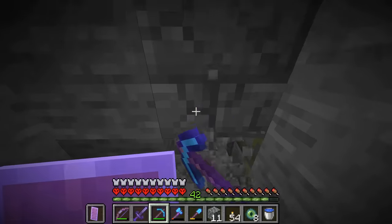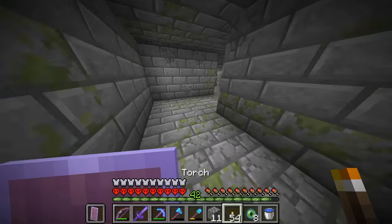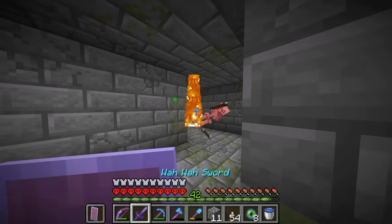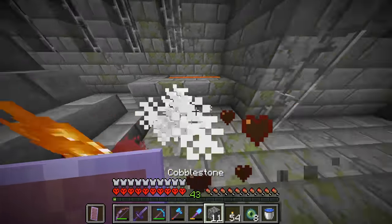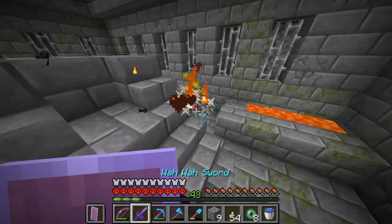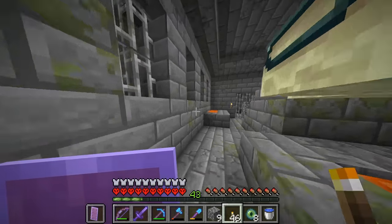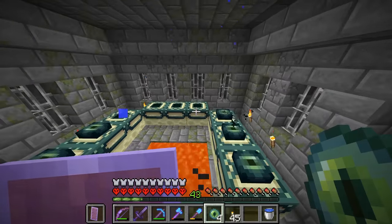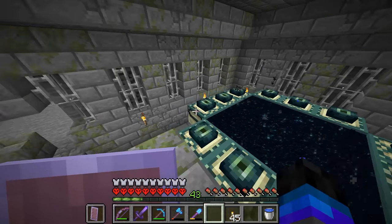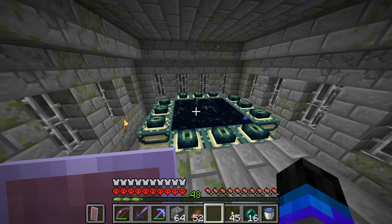Down we go. It's already here - we're in the stronghold. Where are we going? This was easy. Hello silverfish. And we're in - we are once again in a stronghold room. It's time to do it. Time to beat the ender dragon in hardcore Minecraft.